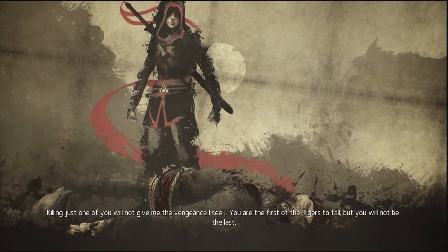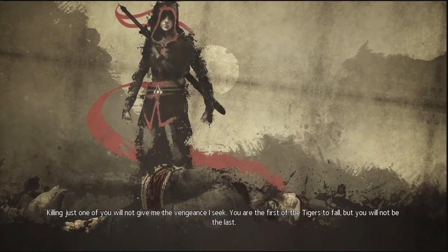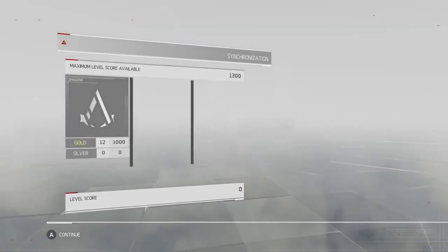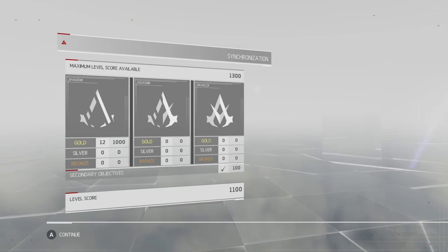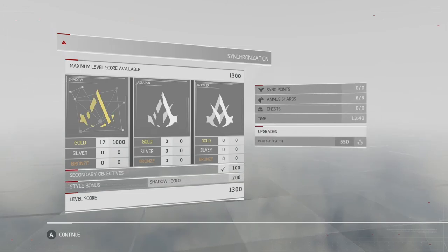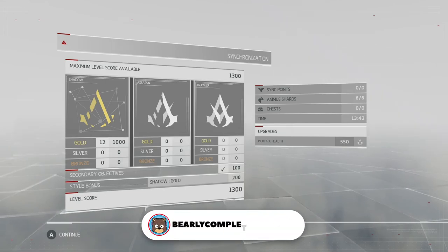All right, and that is the end of this memory. If you finished this memory and followed my gameplay, making sure you only got shadow gold ratings on every encounter, you should have the maximum level score of 1,300 points. I hope I was able to help you with this video — please drop a comment and let me know. I hope you appreciated this video, please subscribe to my channel for more content like this, and I hope to see you in the next one. Take care everybody.